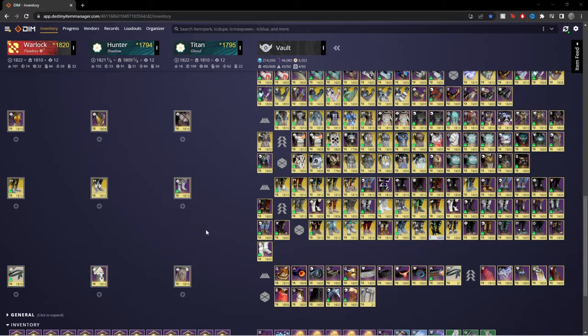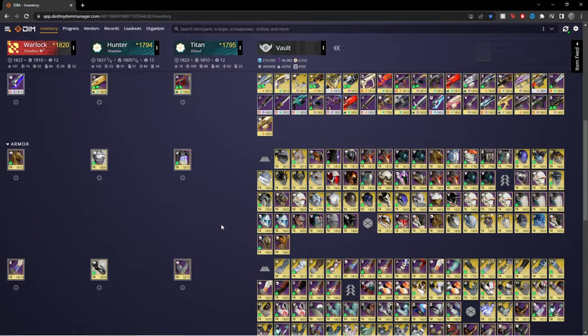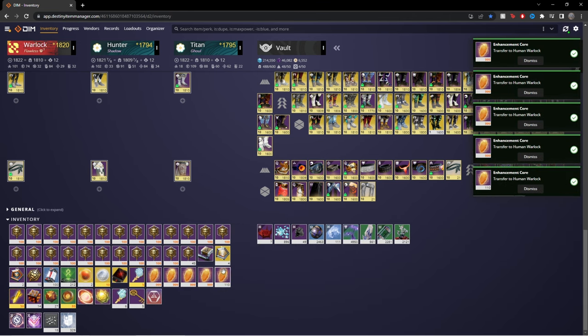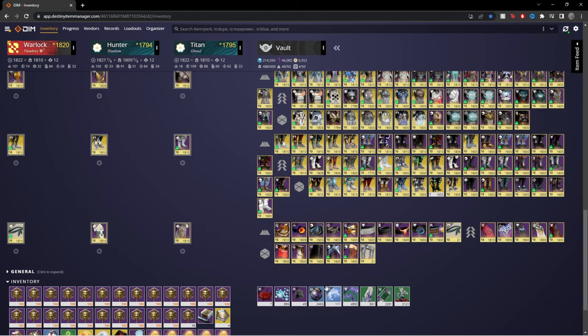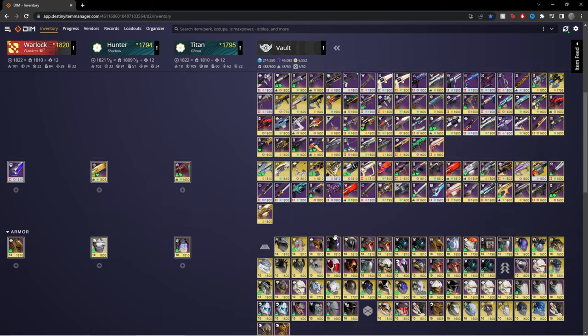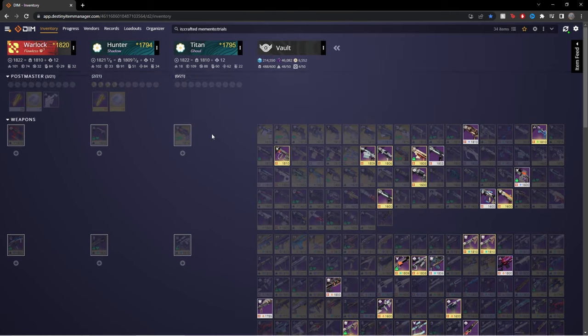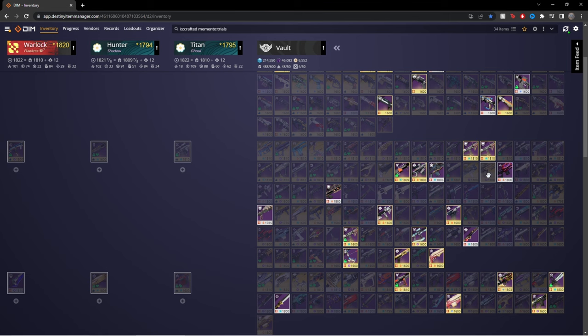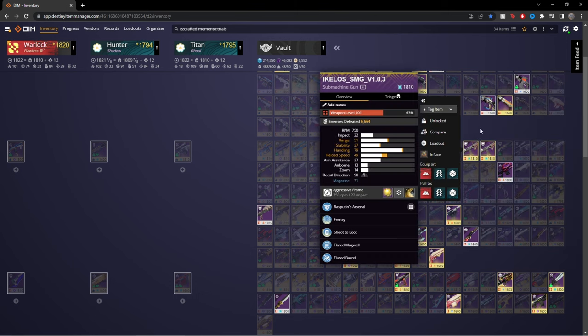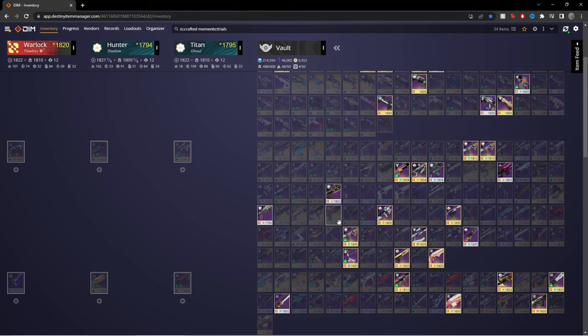This is my DIM vault. I have almost 500 slots taken and my inventory is basically full. I wish my inventory didn't have such a big issue with raid banners — I kind of just said forget it and bought raid banners filling up my whole inventory, and I regret that. The armor I don't use doesn't have any sockets on them. All of these weapons are ones I crafted with a Trials memento on them, and you can see how many are not level 30 yet — some are level 1, 10, while the weapons I actually use are around 84.